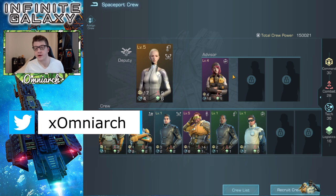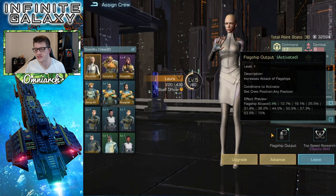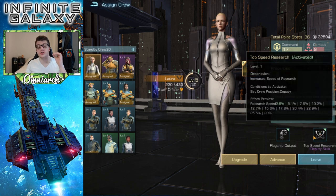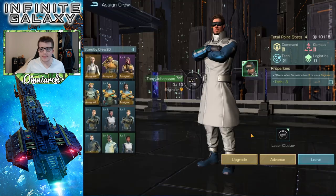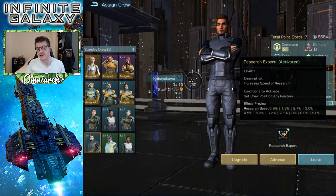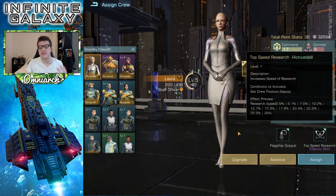In general, there's a pretty big difference in stats based on rarity — legendary, epic, elite, advanced. The legendaries give you way more stats. Laura at base gives you 6.4 flagship attack, and as deputy she gives you a flat 2.5 research speed. By comparison, Kobayakawa, a blue-tier rarity, gives only 0.9 research speed at base level. That's more than two and a half times better for the legendary.